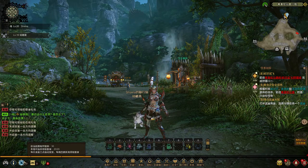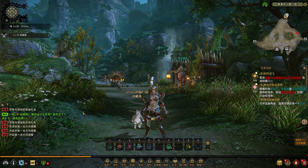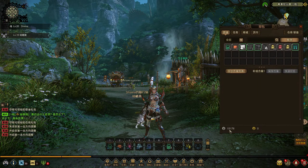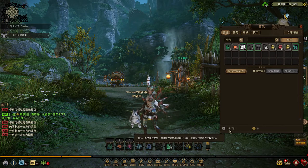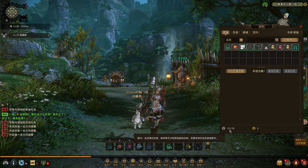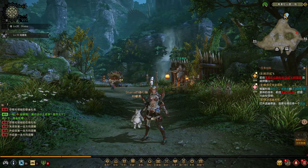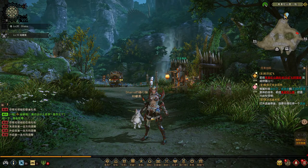There is also an option to go into a hunt by paying silver — the downside is that this is only useful if you're helping somebody else out and you have no need of any monster parts, because if you go in by paying silver, you do not get any materials at all.